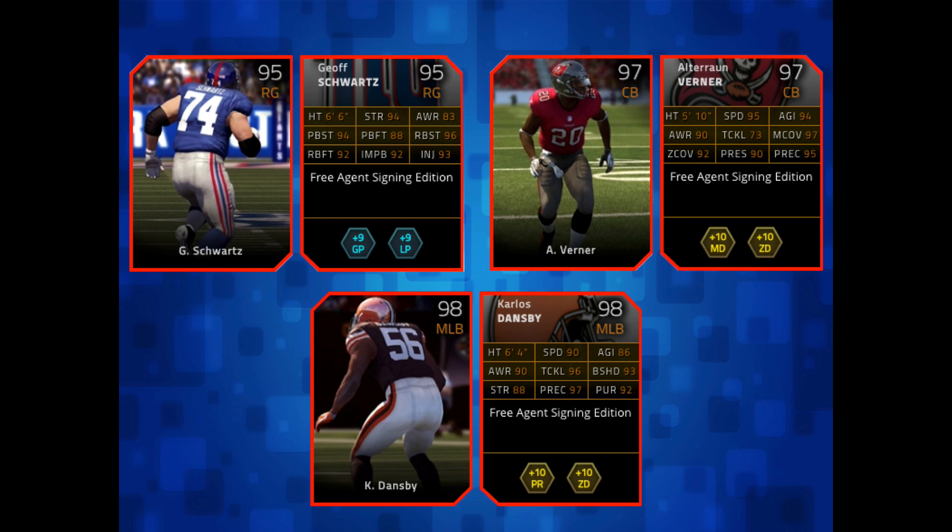The highlight of today's release is definitely Carlos Dansby. Look at those stats — 90 speed overall with 97 play recognition. That's a great combination for getting picks. 98 overall with a 6'4" frame — definitely a solid linebacker. His playoffs linebacker card is something I've been eyeing for a while, and this card has definitely got my attention. These are the three main cards from today's release that I'll be looking for.